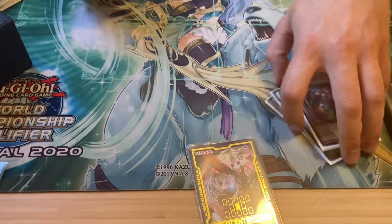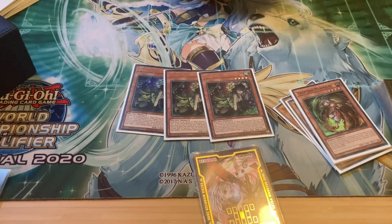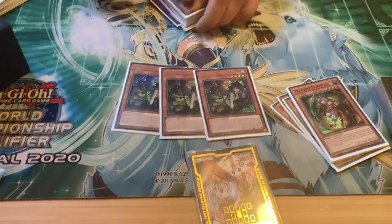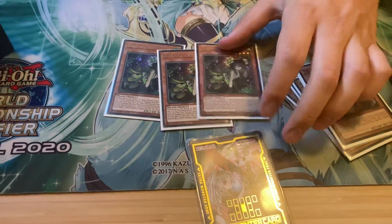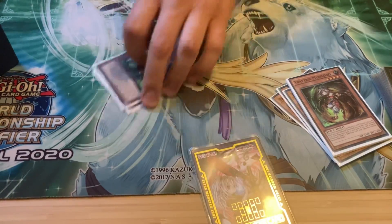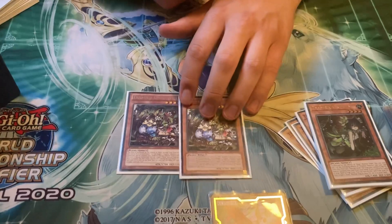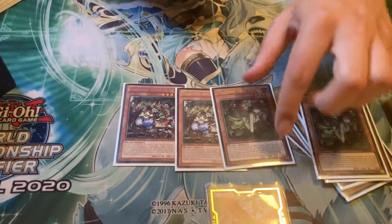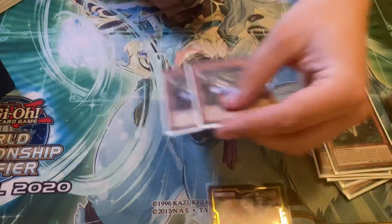Just being able to pop a spell or trap every turn. This one is really strong — it's basically like an extender for the deck, and it can also reset your Trap Holes, which means you don't need to play so many of them. And then 2 Dionea — only 2, because it's essentially just a rank 4 by itself.